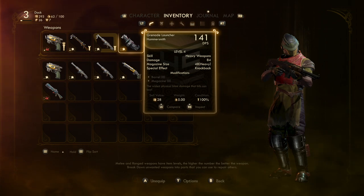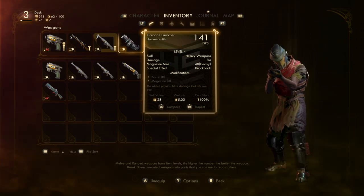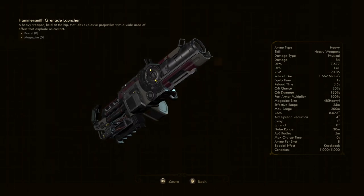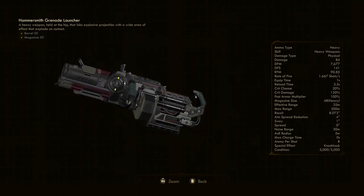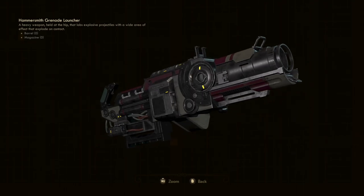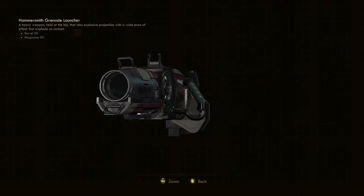You can see this requires heavy weapons, does pretty solid damage, and has a knockback special effect. Zooming in, you can see all the stats: 84 damage, 141 DPS, and the rate of fire is actually pretty quick. It uses heavy ammo — it doesn't use grenades specifically, just the standard heavy ammo type in the game, which there's plenty of, so you'll have lots of fun with this weapon.